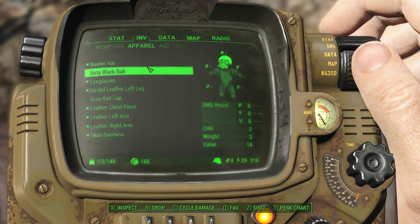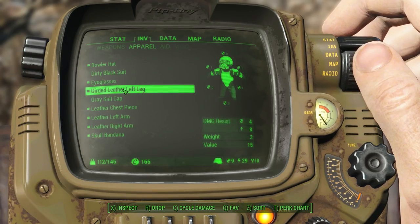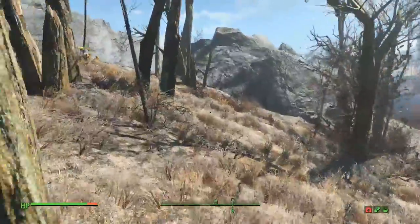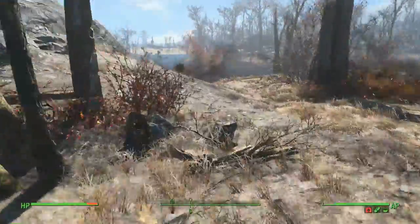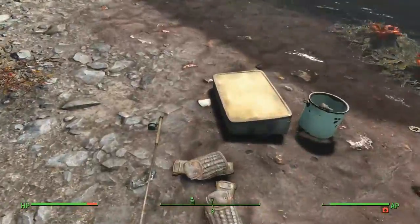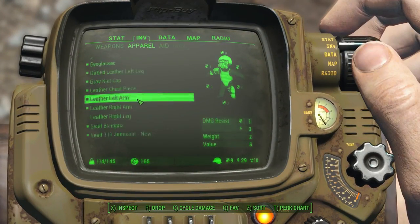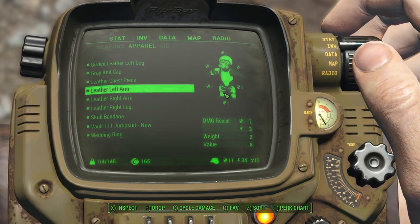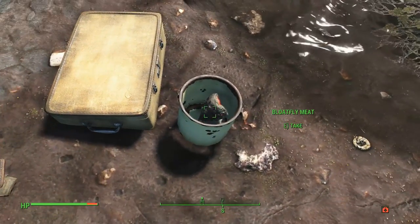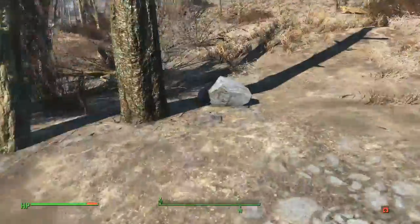So that gives us one endurance versus one luck. Tempting, honestly. I think I'm going to keep the luck though — just having a little bit more criticals is very nice. Here we go, leather right leg! And we got some raider pieces as well, but I think I'm going to keep the leather. It fits better with the whole ninja theme — wearing light armor as opposed to really bulky metal.